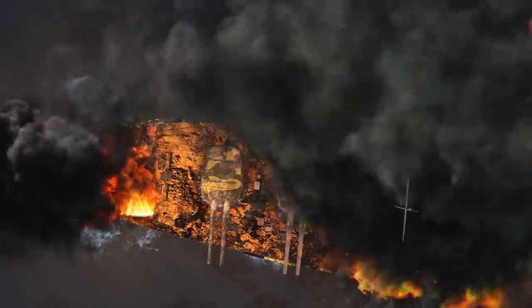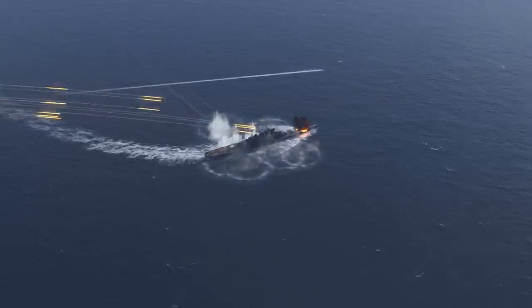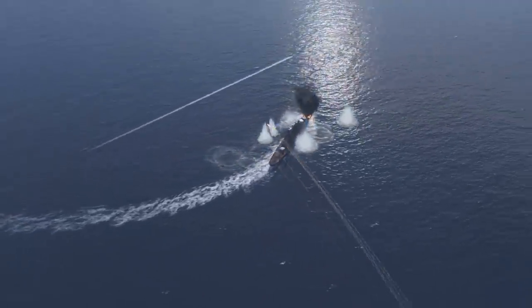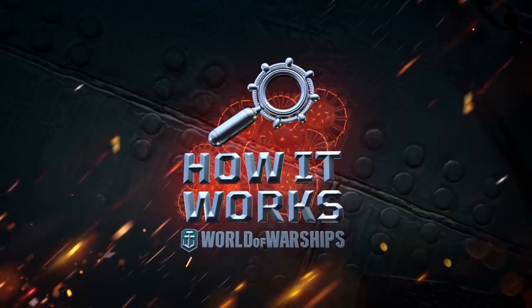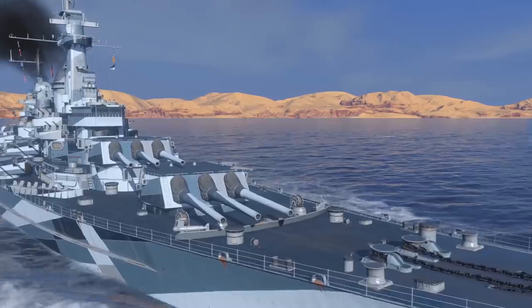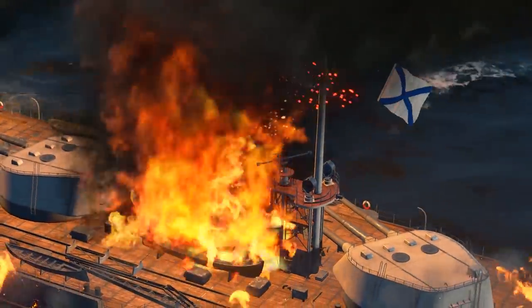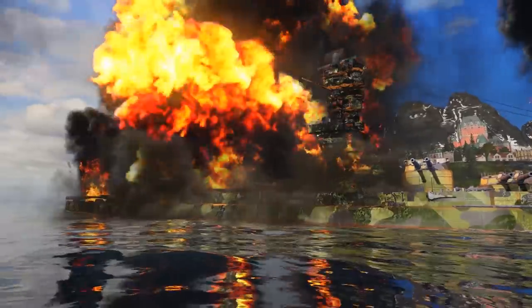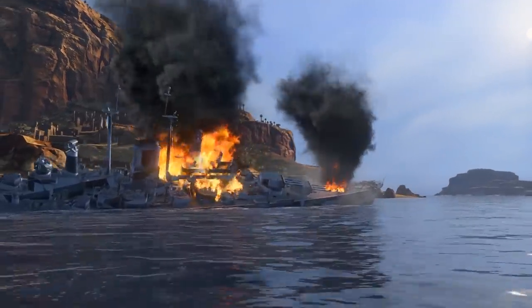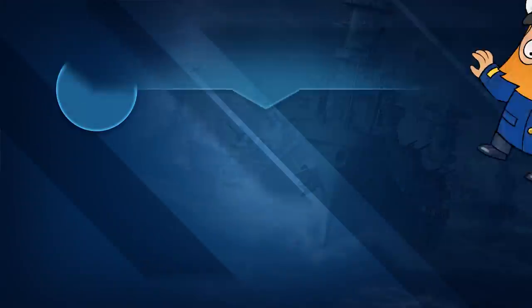Apart from inflicting serious damage, fires cause additional problems by increasing the detectability range of a burning ship by 2 kilometers. Torpedoes are similar to fires in their damage mechanic, but we'll tell you about them in the next episode of How It Works. Click the bell icon if you don't want to miss it.